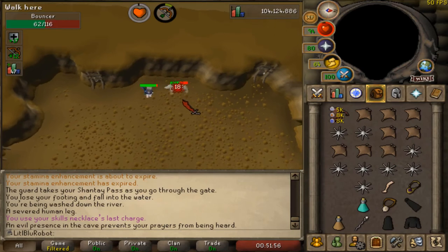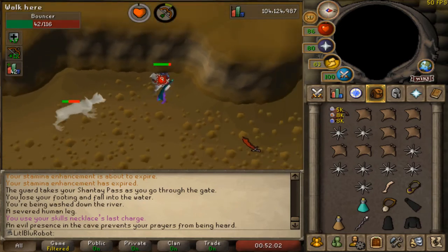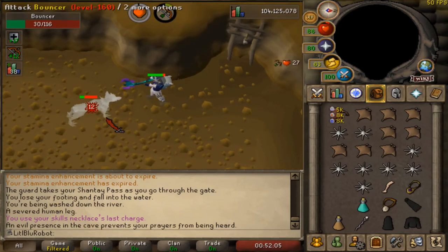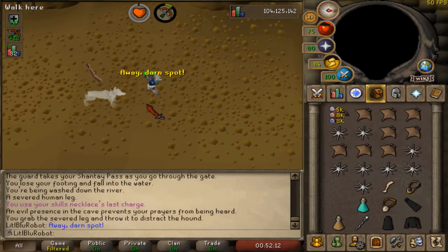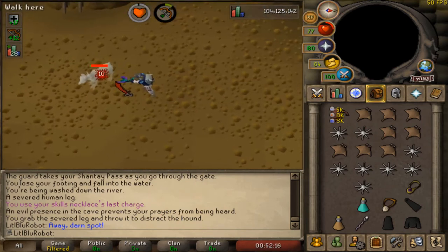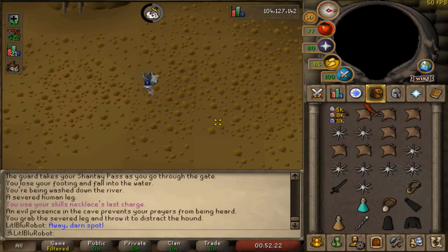And here we are in the final boss battle of the General Shadow quest. I'm way over-prepared for this. You can see that I brought a whole load of food — I was expecting this to be a lot harder than it was. But it's pretty cool: you eat the leg, you stab him in the back with a blowpipe, and you get yourself the Shadow Sword, which is pretty cool.